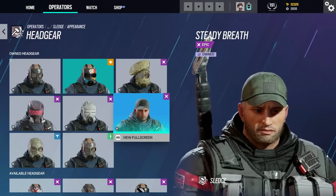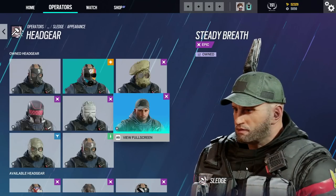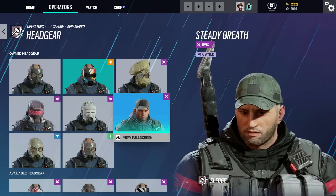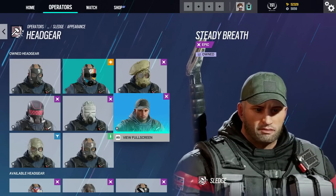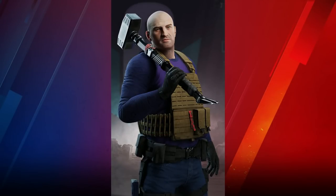Next up we have Sledge. Despite having his face hidden for many years, his face is a pretty common occurrence now. There are many battle pass headgears which include his face, we also get to see his face in some CGI cutscenes, and the brand new Rainbow Six mobile game coming out in the near future actually has his face as his default skin, which is pretty cool.